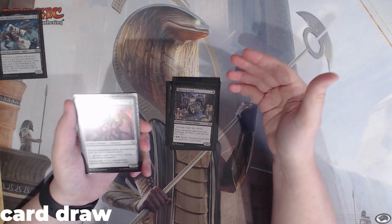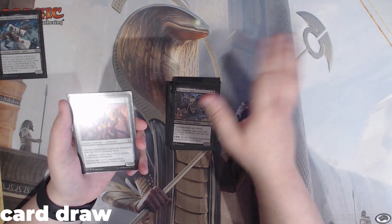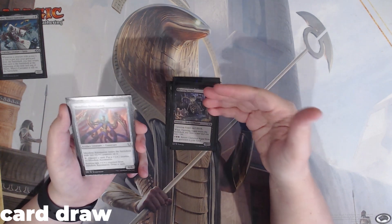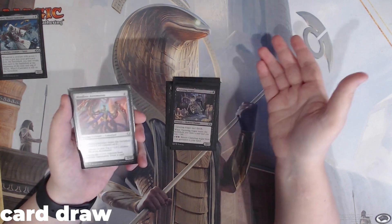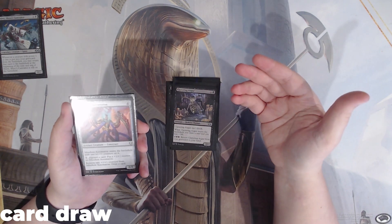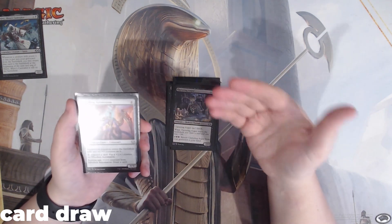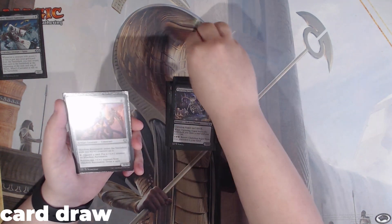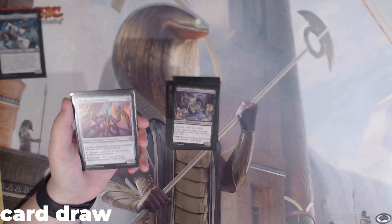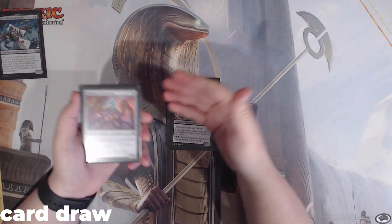We also have Mindless Automaton. We pay 4 mana and it enters with 2 counters, which seems really bad because it normally is. But we can remove 2 plus 1 plus 1 counters from Mindless Automaton to draw a card, which would kill it — but whenever a power 1 or less creature is put into our graveyard, we can return it back to the battlefield at the next end step with our commander. So we can constantly draw a card on our turn and opponents' turns — 4 cards in 1 turn cycle — and it has a sac outlet on it.